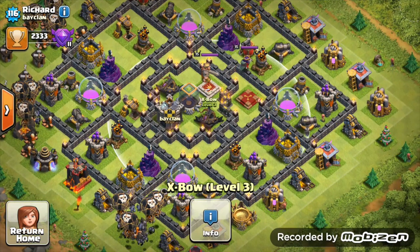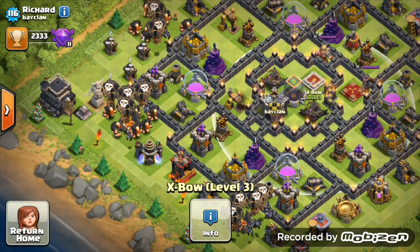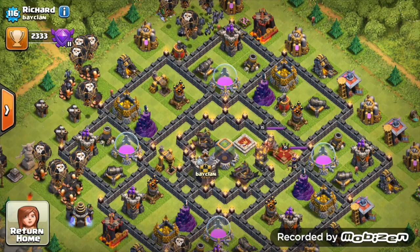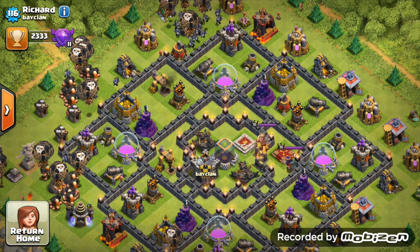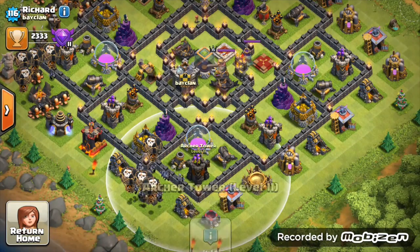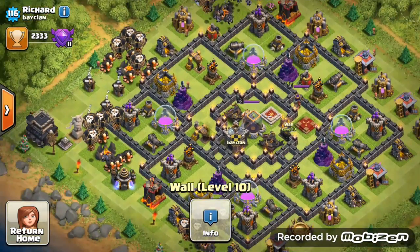The air sweepers cover both air defenses. All defenses are maxed here, dark elixir drills all maxed. I think this is a war base that he's turned into a farming base - solid base. Not much more you can do except your heroes are still quite weak at only level 15 for a max defense base, so get those heroes up.